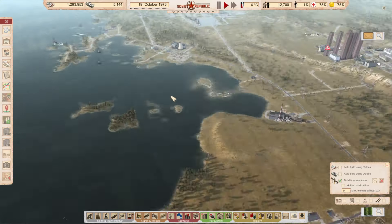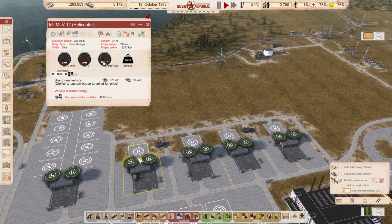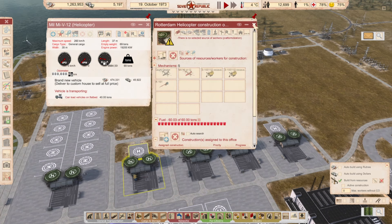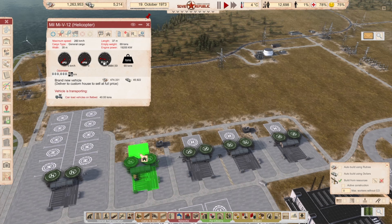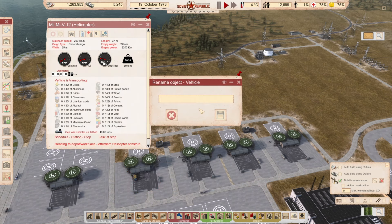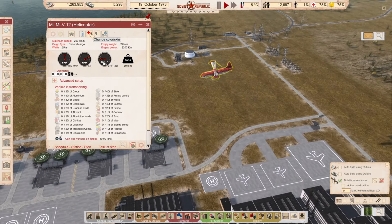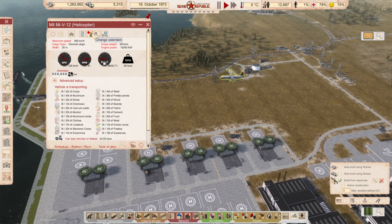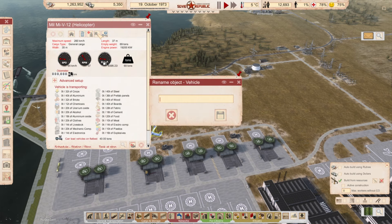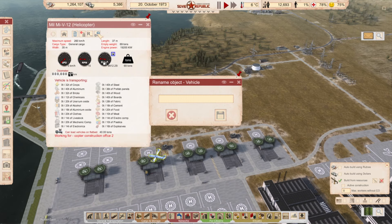We're getting steel and everything — the next construction is done. We can assign workers — how many? Two. Let's assign you to this workplace. Let's give it a name. I think this helicopter deserves a name. First, change the color — not green. How about blue? 'Copticopter' — that rhymes, sort of. Nothing rhymes with 'cheap.'